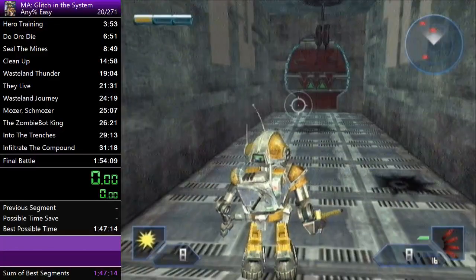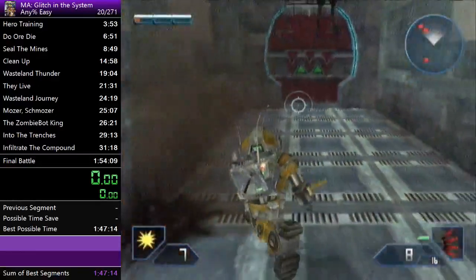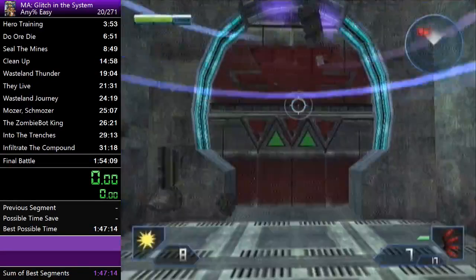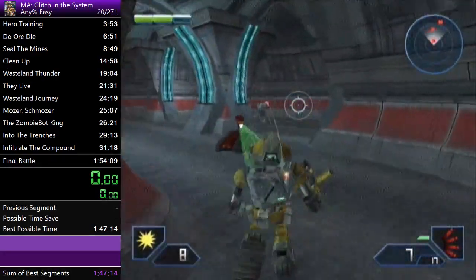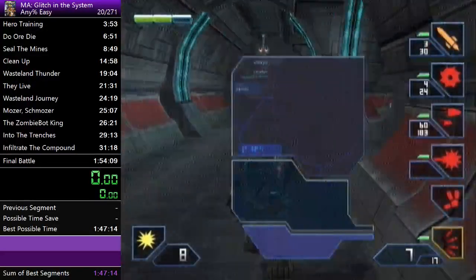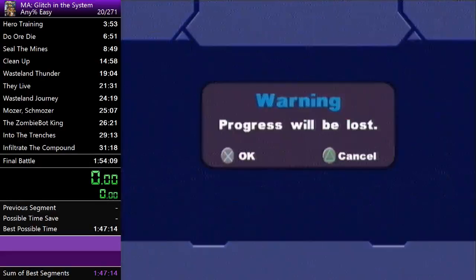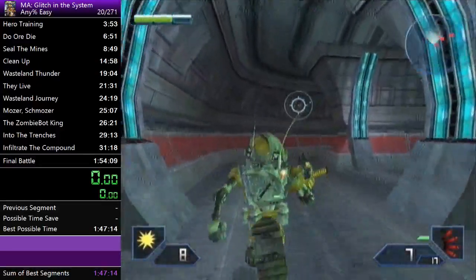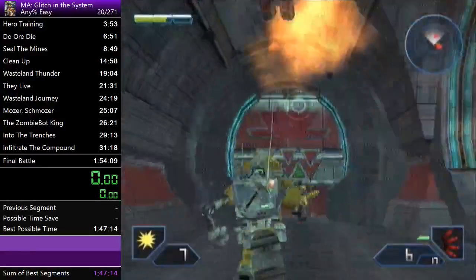Here's a good example of abusing checkpoints to gain health. Say you took a lot of damage — you can just back save and it'll automatically restore you to two bars of health. That's a really good thing to keep in mind. If you think you can make it but don't want to back save, there's health over here to the right, though it's still pretty easy to die there.